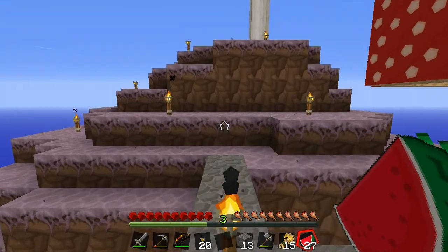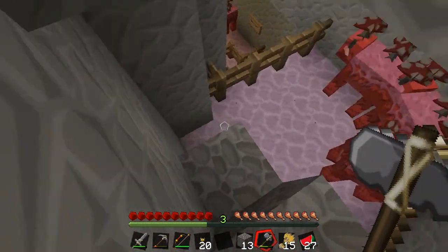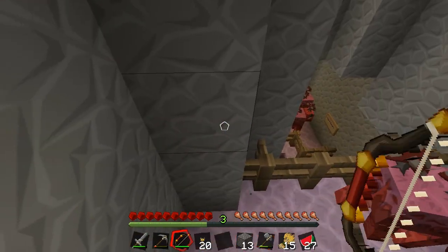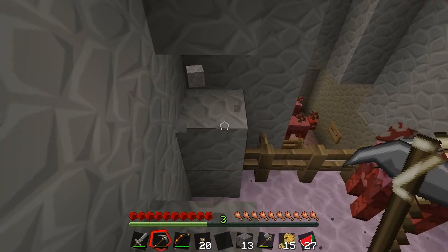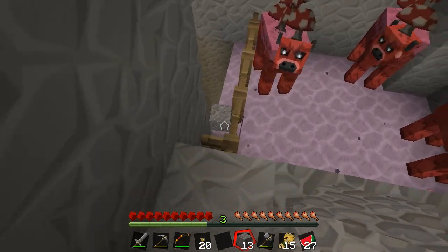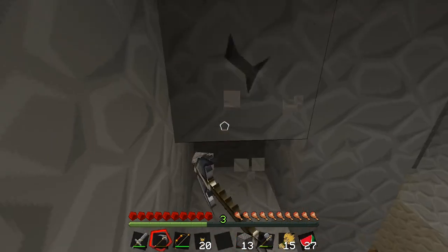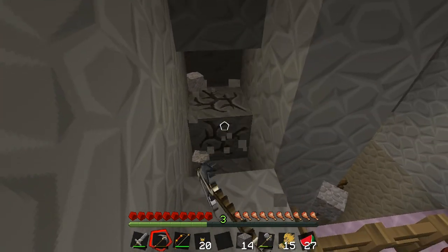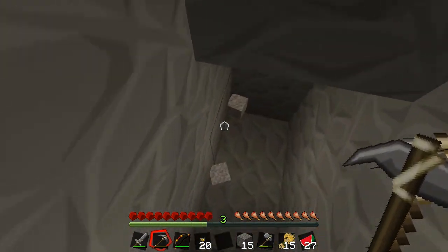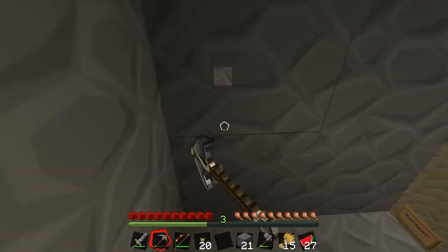All right, where's the down bit? Here we go. We need to make a safe way for me to get through that still keeps you locked in here — something like this I guess. Let's get through here.